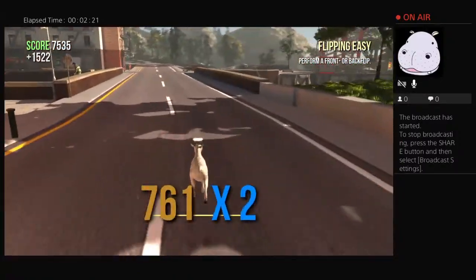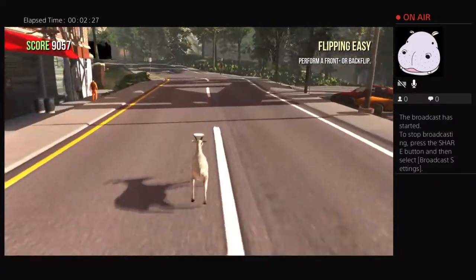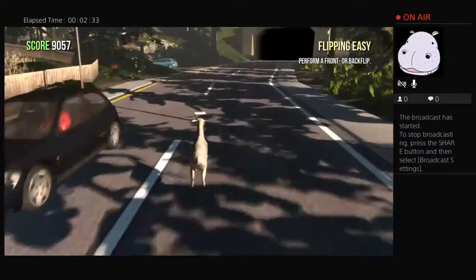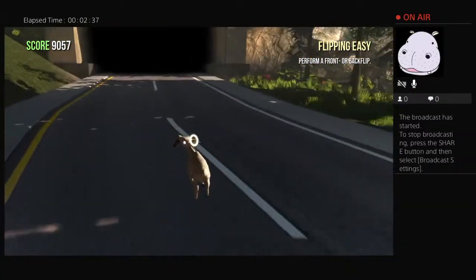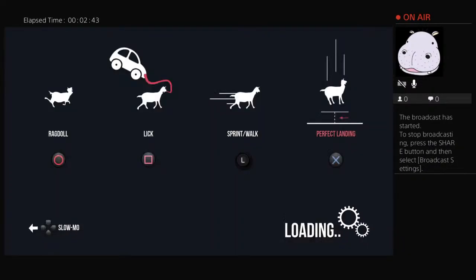So to get on the hang glider you obviously go to Goat City. And if you would prefer me to do Minecraft videos, Fortnite videos, or Goat Simulator videos, comment down below.